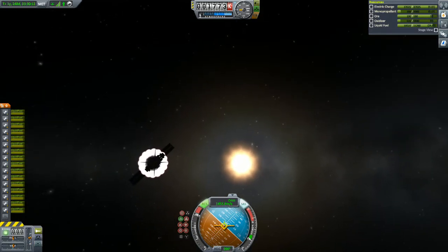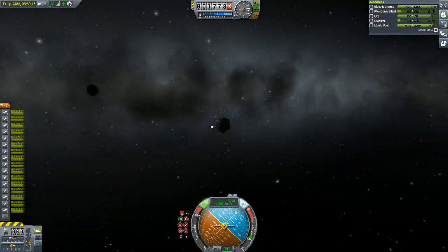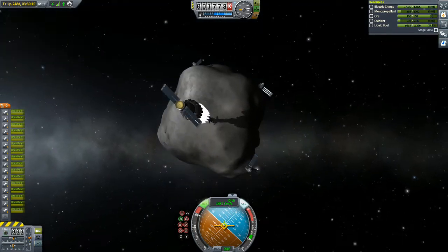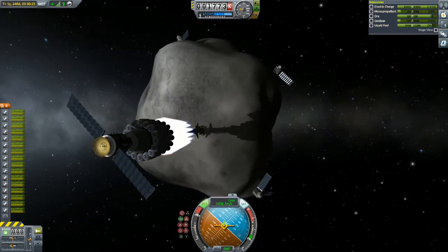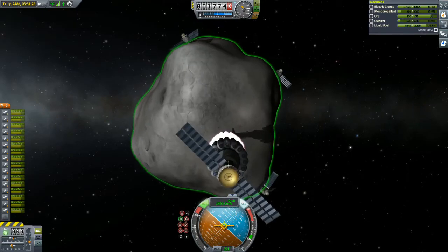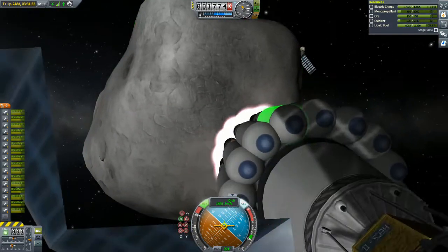This all started when I foolishly accepted a contract to capture a Class C asteroid in an orbit of Kerbin and put it into an orbit around Eve. That didn't sound too bad initially and it paid over 2 million credits, so I accepted that contract. I did not know that the asteroid I was about to intercept — or generally Class C asteroids — have a mass of over 2,000 tons; at least the one I encountered was over 2,000 tons.